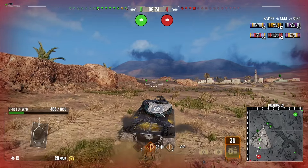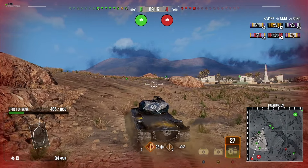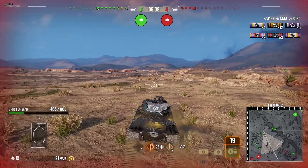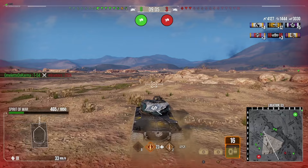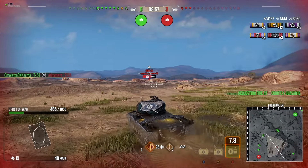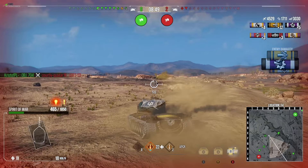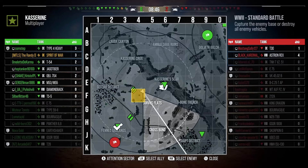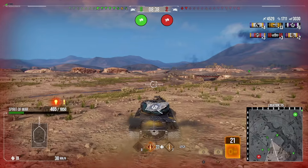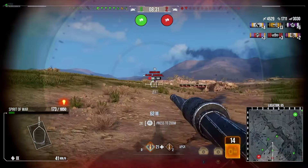That puts us at 4,000 damage and three kills, 1,500 assistance, and around 3,000 blocked — it shows you how effective the turret armor can be. Eight versus four now and I'm pretty confident we'll get the win. It's just about getting as much out of the game as we can. We make our advance; our friendly team takes out the enemy artillery. We spot an enemy TD, track him in place, and he gets taken down by our Object 704, picking up more assistance.